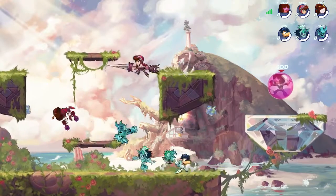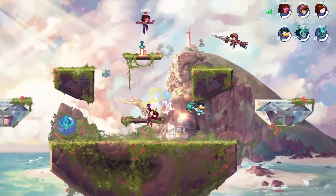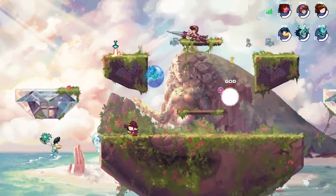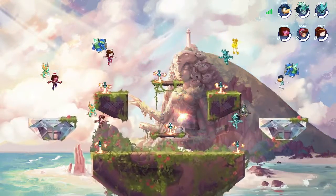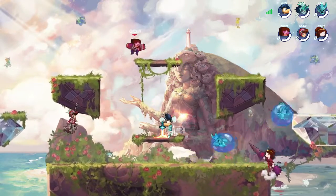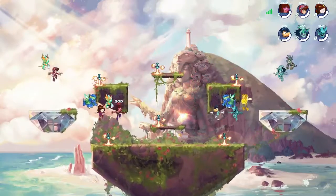Bubble tag is like freeze tag. So if somebody hits you, you get put in a bubble, and you win when you get all three of your opponents in a bubble. It's not about knocking anybody out, it's about getting a hit. They just got us — they won a round, they bubbled you out. So as soon as you get all of the opponents in a bubble, you win.